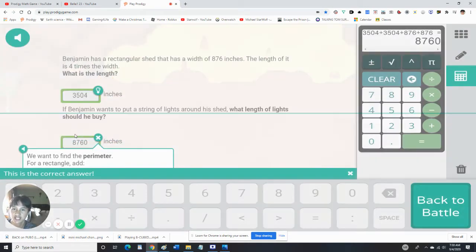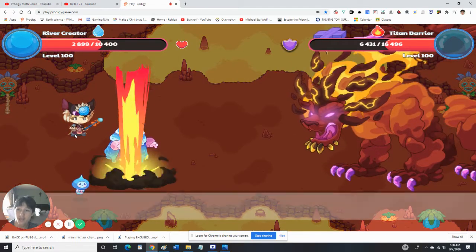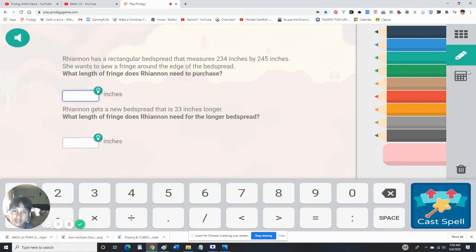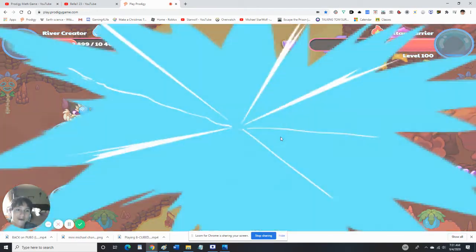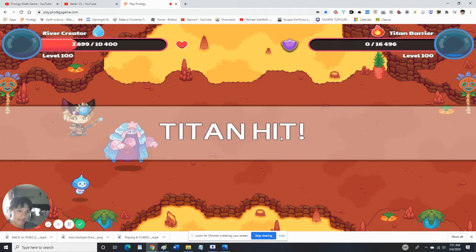I used to struggle with these questions, but now I know them because I've been reading them carefully. Oh, my guy's gonna die soon — we're going to use all out attack just in case. All right, this is easy: two four six plus two four five, plus two three four plus two three four — now we're going to add that. I got a question like this before. Then minus nine thousand nine hundred ninety-nine — that is crazy guys!